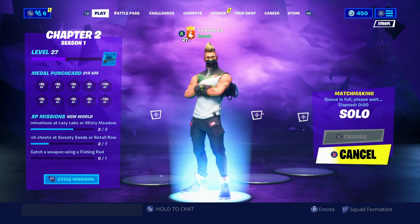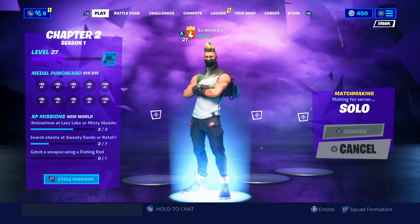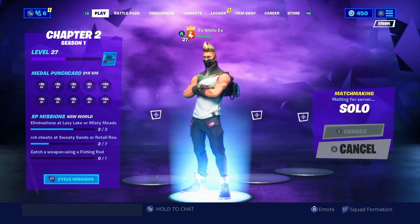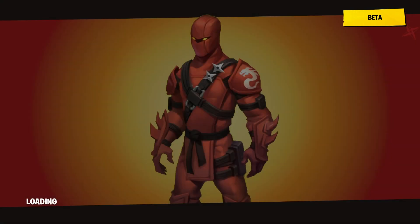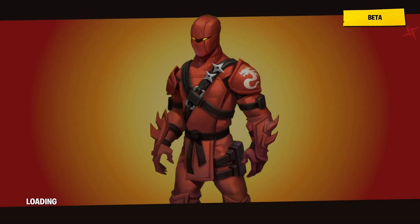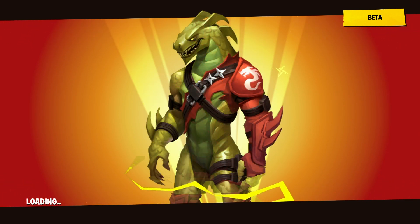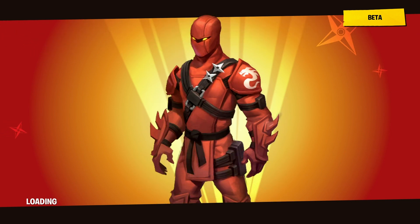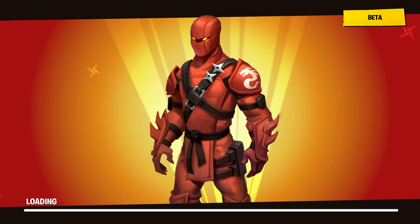Welcome back to our Fortnite video. Today I'm going to be showing you how to purchase the old starter packs in Fortnite. This glitch is really cool and weird because it's easy to do. You can get old starter packs that people still really want — they're a lot better than the new ones. You can get the first one which is like a Halo outfit, and the Ace Pack, which is absolutely mad.